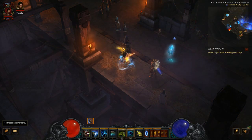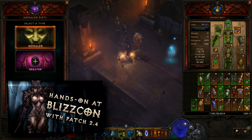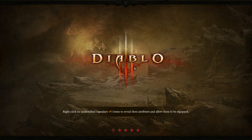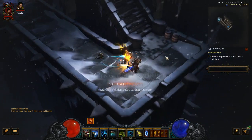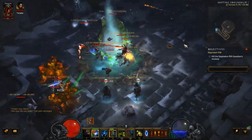Hey folks, this is Riker, bringing you a Diablo 3 Patch 2.4 Reaper of Souls guide to a Witch Doctor build that uses the updated Jade Harvester set to absolutely crush T-10 Rifts and climb high up the Greater Rift leaderboards. This was recorded on the public test realm, so everything is still subject to change. Check back in the future for an updated finalized version of this video with full gearing options.